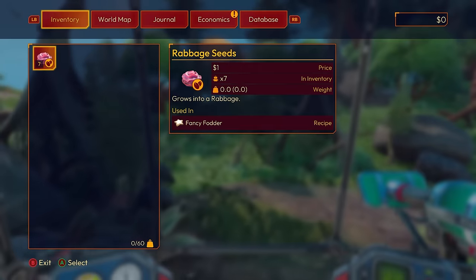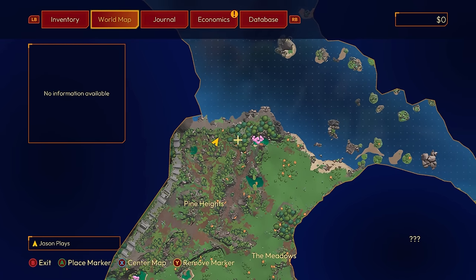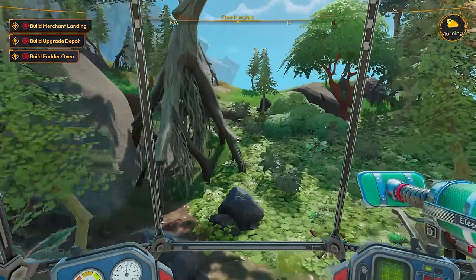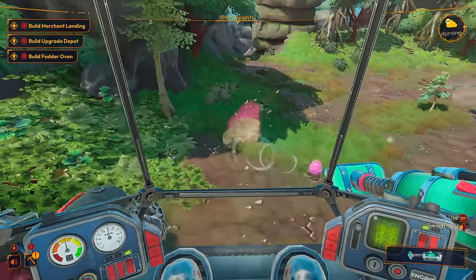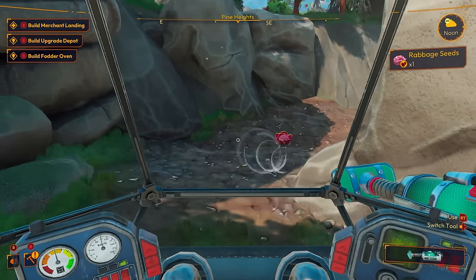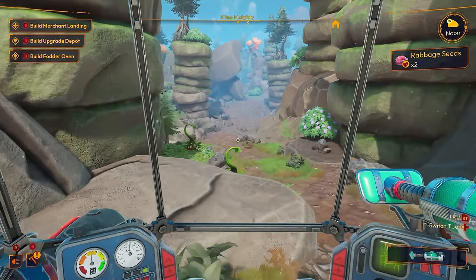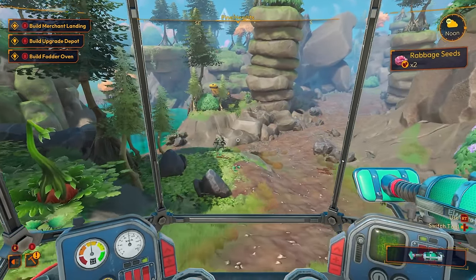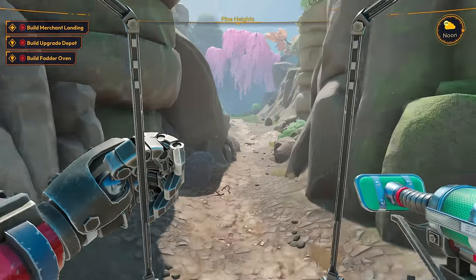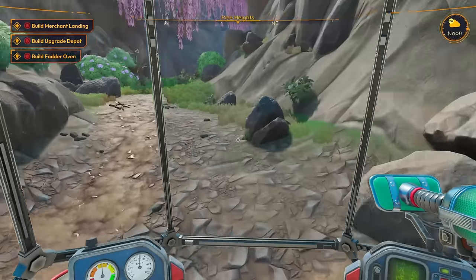I'm just looking for some aluminum. Is it on the map, does it tell you? No, it doesn't — it tells you what's generally in the area but doesn't tell you exactly where. You've got to look around. Let me get some more red ravage. Is it over here? Did I just stop right before where it was? This looks like a metal area, right?